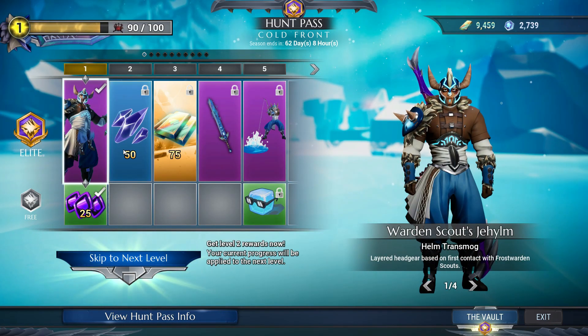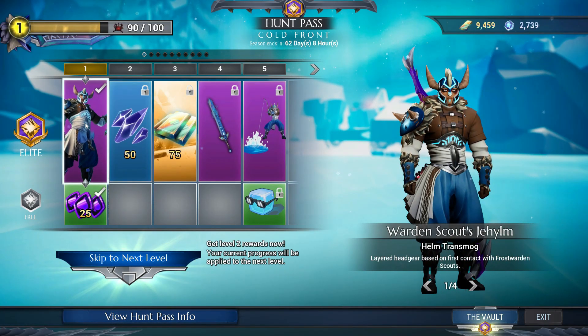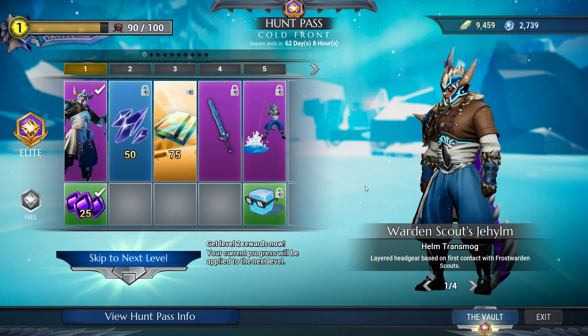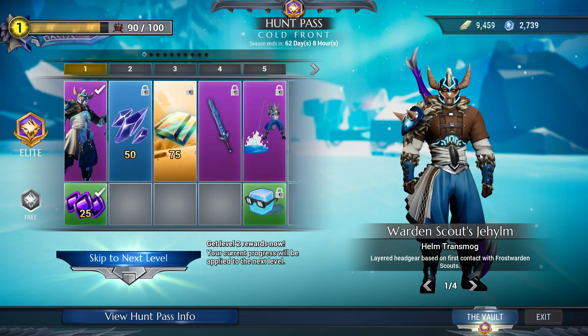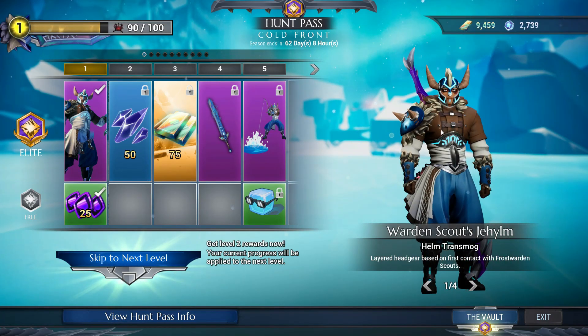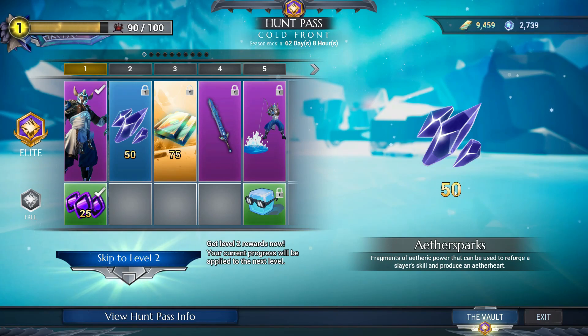Those of you in different regions already know you have different values for unlocking the elite track. Now the first reward you get once you unlock the elite track is the Warden Scout armor transmog — it looks very detailed, simple, and very Viking-like. The theme and even the music have a very Viking feel to it.